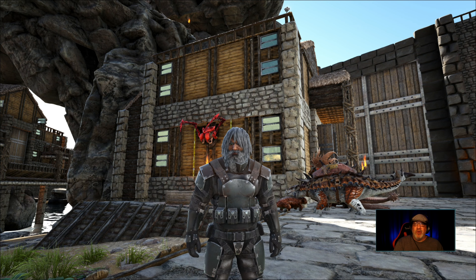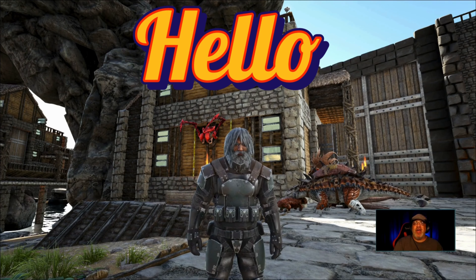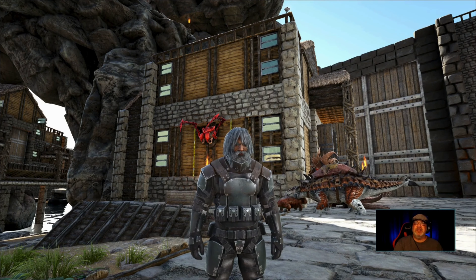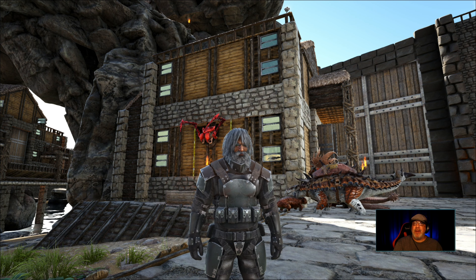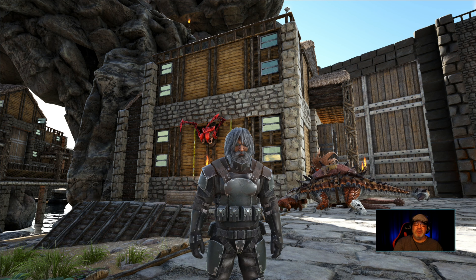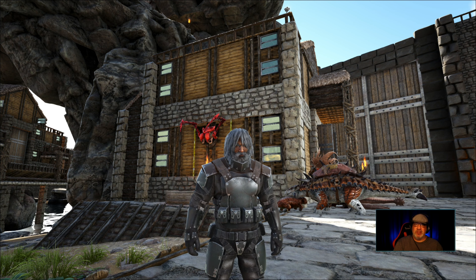Hello everyone, I'm the Old Guy and welcome back to my Let's Play of Ark Survival Evolved. This is episode 31 and I'm in a little bit of a hurry. I've just seen a very high level Thylacoleo sitting at my sap base when I was gathering some sap to cook some recipes with. So I want to run over there and see if I can still catch it. Let's get started.